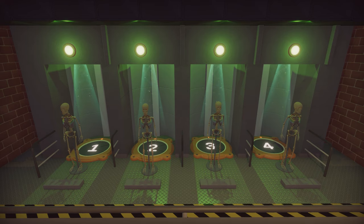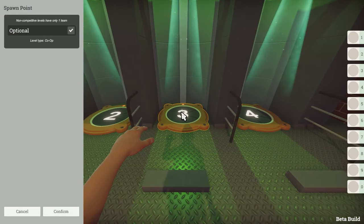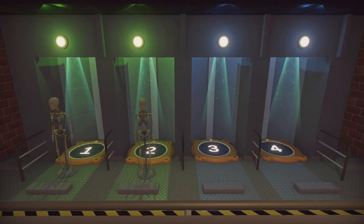But what about the minimum number of players? If you look at one of the spawners and press E to bring up the prop properties panel, you'll see a setting called optional. All of the spawners with the optional value turned off increase the minimum party size. For example, if you have a level of 4 spawners and 2 of them are optional, then the party limit is 2 to 4 — 4 spawners in total make up the maximum value, and the 2 non-optional spawners make the minimum.